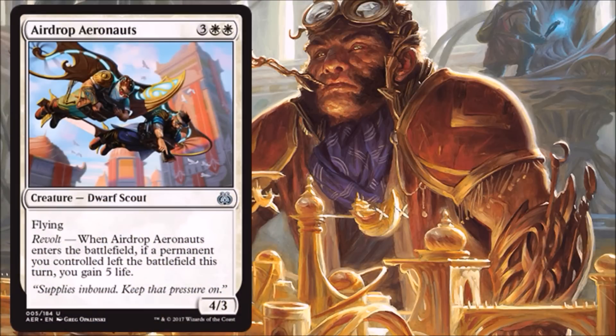Airdrop Aeronauts — serviceable five drop for Limited. Paying five for a 4/3 flyer is just fine sometimes if you need the evasion. The Revolt trigger is going to be good in certain matchups and maybe inconsequential in others. If this isn't in your main deck for some reason, I would probably board it in against a hyper-aggressive build — maybe a black-red aggro deck — then this becomes a little bit better. It's just fine as a five drop in Limited.